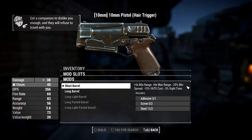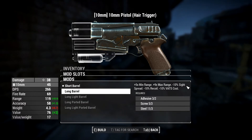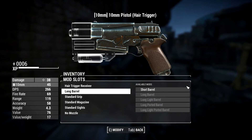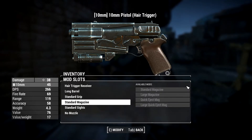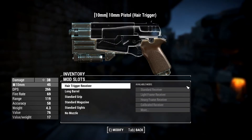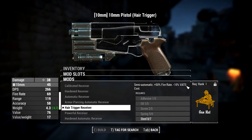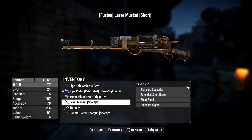Can I do anything with this? Increase the range, increase the accuracy. Yeah, we'll go with that. Standard grip, that's all I can do. Standard magazine, standard sights, no muzzle. Pair trigger. Can't do any of that. That's a pretty decent one, actually. It's beyond what I can do, for a while at least.